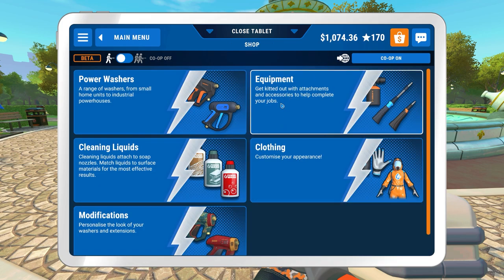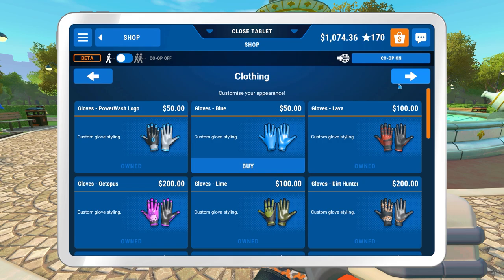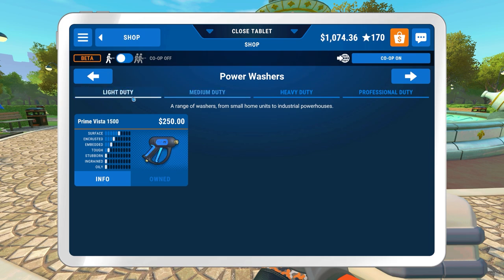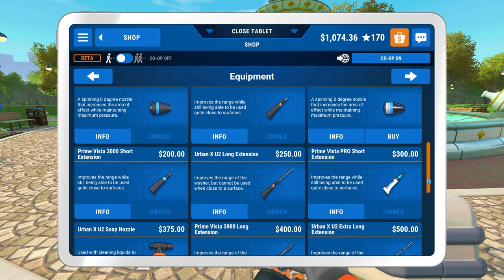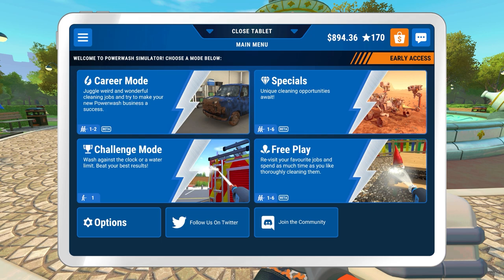In terms of money, we've got over a thousand. In terms of equipment — we've got all the cleaning fluids bought out, we don't own all the clothing, and quite frankly I'm not bothered about that. We don't own some of the skins — we do have a carbon skin for the Prime Vista Pro, and the medium duty we own because we spent money on that. Someone mentioned before that I don't own the Prime Vista Pro turbo nozzle, so I'm going to pick that up even though I hardly ever use it. So there we go — that's been a bit of Power Wash Simulator. Hopefully it's been a fairly chill one for you, and hopefully you have enjoyed it. Comments in the comments, and next episode we'll look at cleaning the mini golf course. Thank you very much for watching — take care.